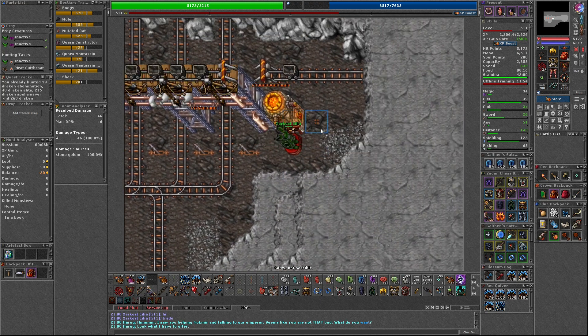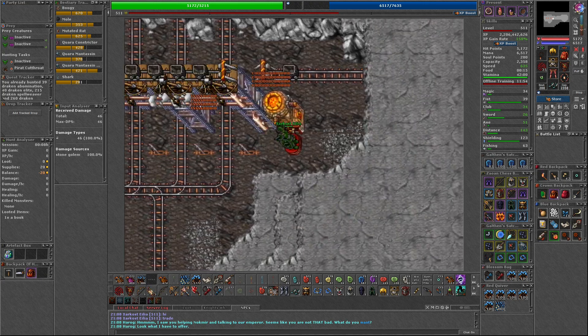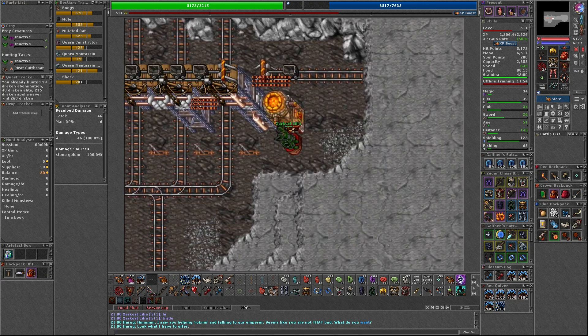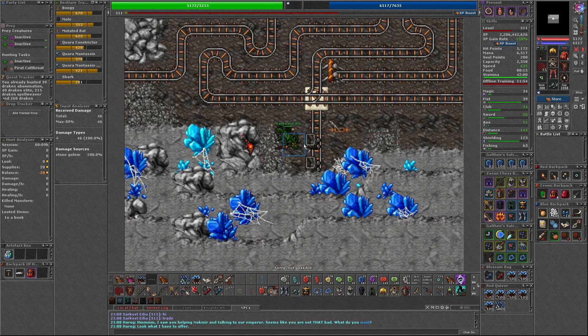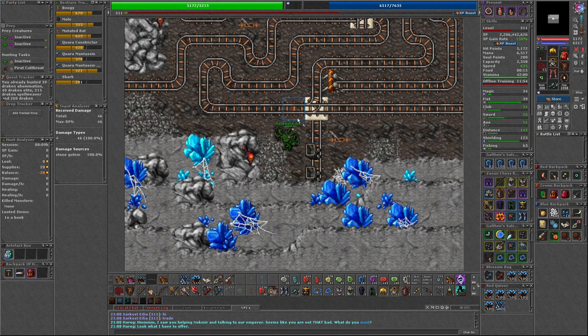Use the firebug on the furnace, then walk back and forth over the bellows quickly to power up the crane. Once you've done this, you can use the lever shown in the middle of the tracks to cause the minecart to appear. Using the minecart will finally take you to the area to obtain the Unlikely Pathfinder achievement.